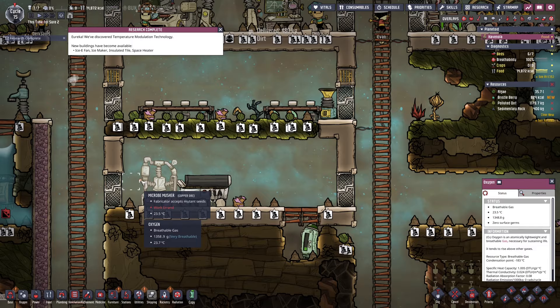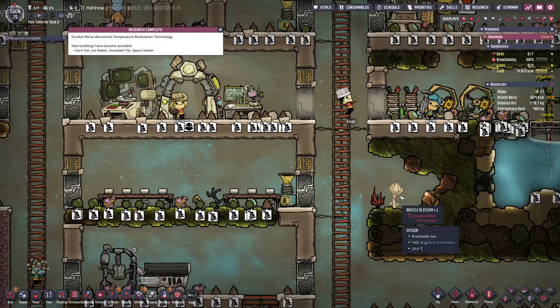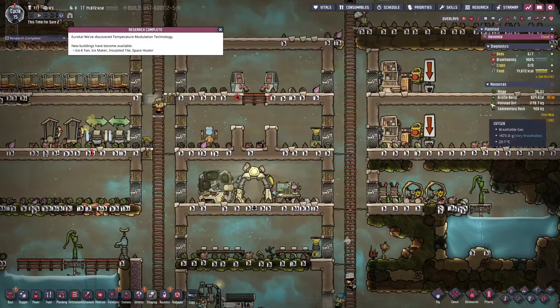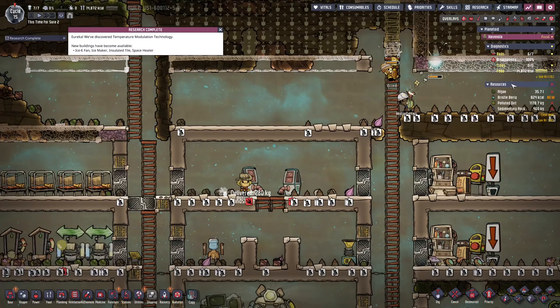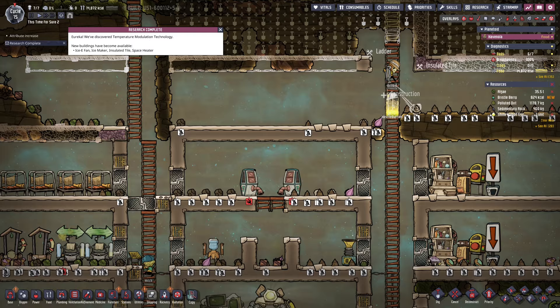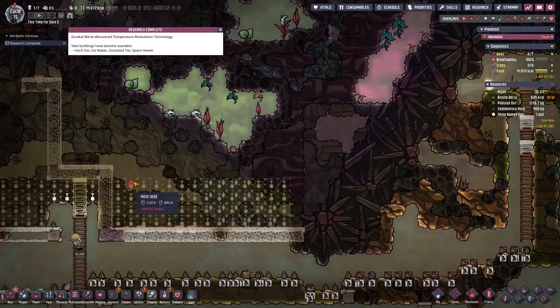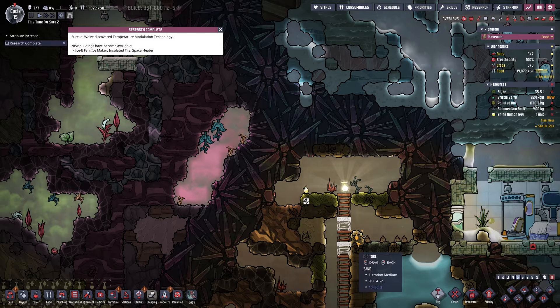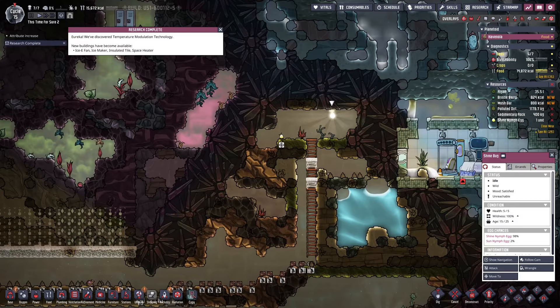We're looking good on calories for a little bit — at 14,000 now. We'll start cooking something better for our dupes to eat other than muckroot, because we are running out of it. Bristle blossoms — we could probably get some going. You guys mentioned we can get a shine bug. Let me check if we have any shine bug eggs. In resources — we have one unit. I want to know where this thing is — it's up there. Can we grab that and put it here so we have a shine nymph lighting up this area?